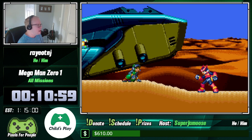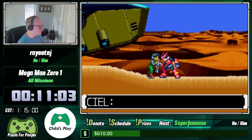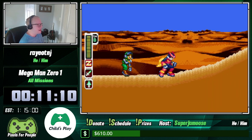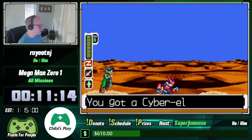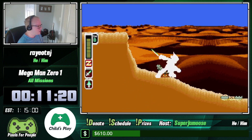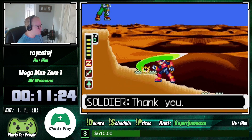This boss used to always get me as a kid, but nowadays he's pretty much a chump. Now we have everyone's favorite: the escort mission. We need to bring him back to base, which isn't too bad, it just takes too much time because if the human leaves the screen he stops following you — so you have to make sure he's always on screen.